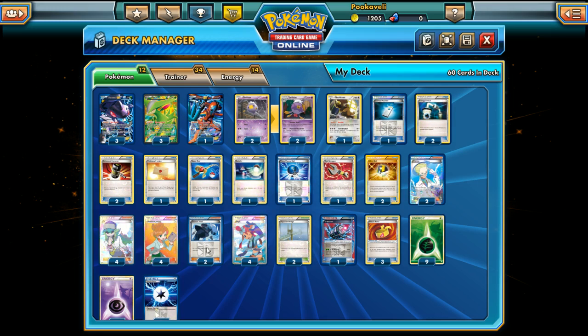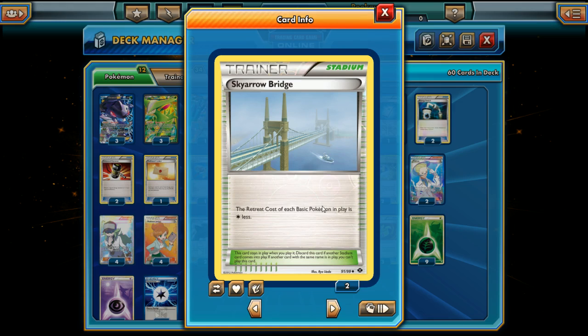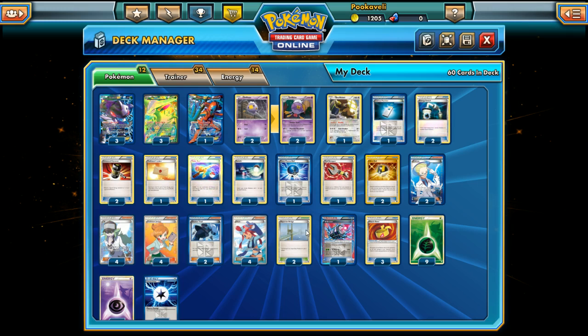For Stadium cards, Sky Arrow Bridge is a very nice card here — it gives Virizion, Genesect, and Drifblim no retreat cost so you can retreat freely between your Pokémon. It's also a good counter to Tropical Beach, Virbank City Gym, and Frozen City. Sky Arrow Bridge is just really nice in this deck.